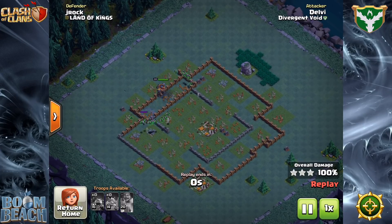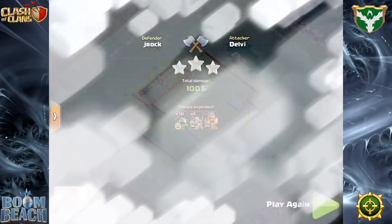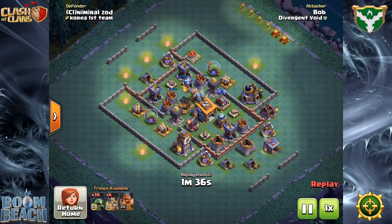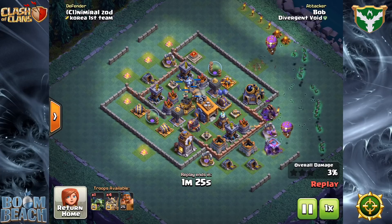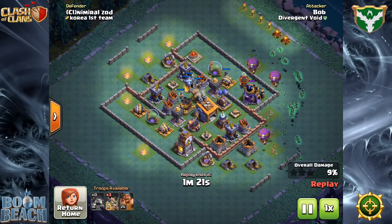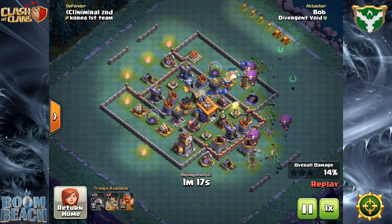At the time of this video, the Builder Base meta centers around ground attacks at Builder Hall 8 — specifically cannon carts and boxer giants. Each level of the Builder Base has had its own meta that changes over time. For example, when Builder Hall 8 first hit, we were still running with the Builder Hall 7 meta of beta minions and drop ships — minion drops. In no time that switched over to cannon carts and was shortly thereafter improved by boxer giants.